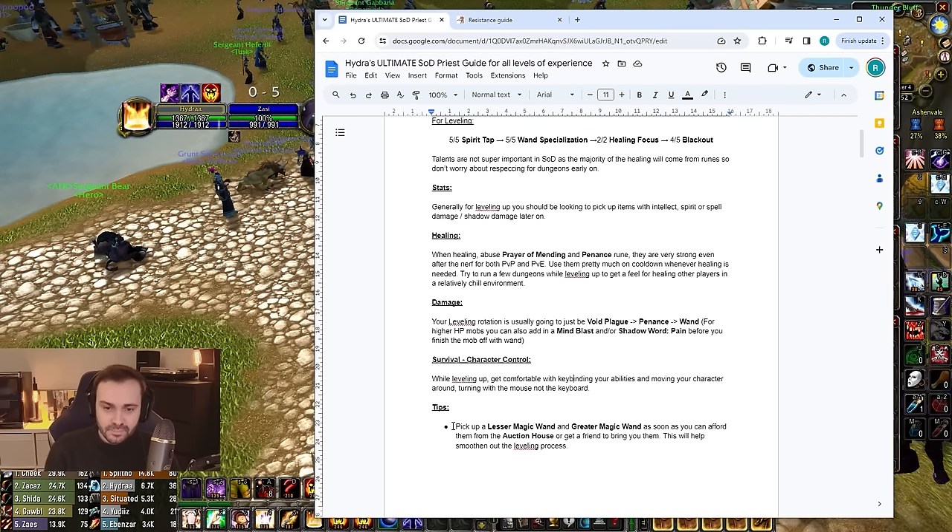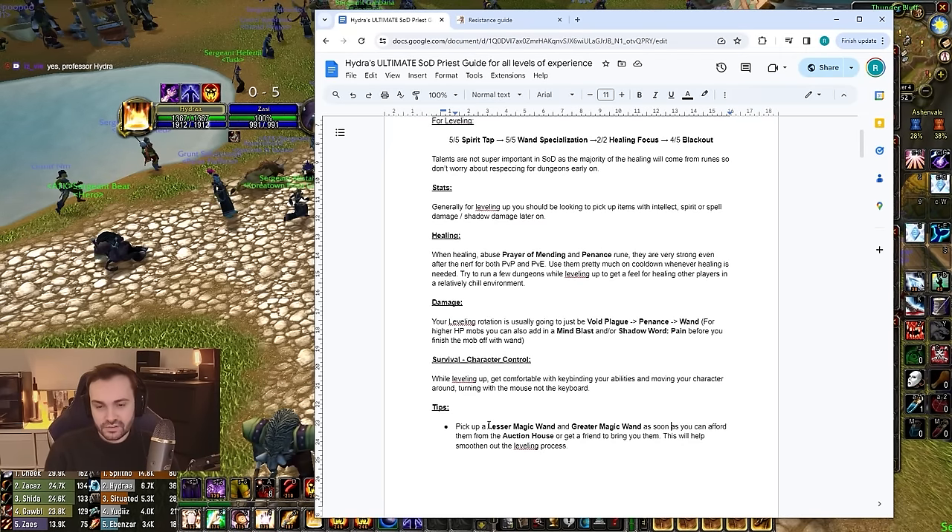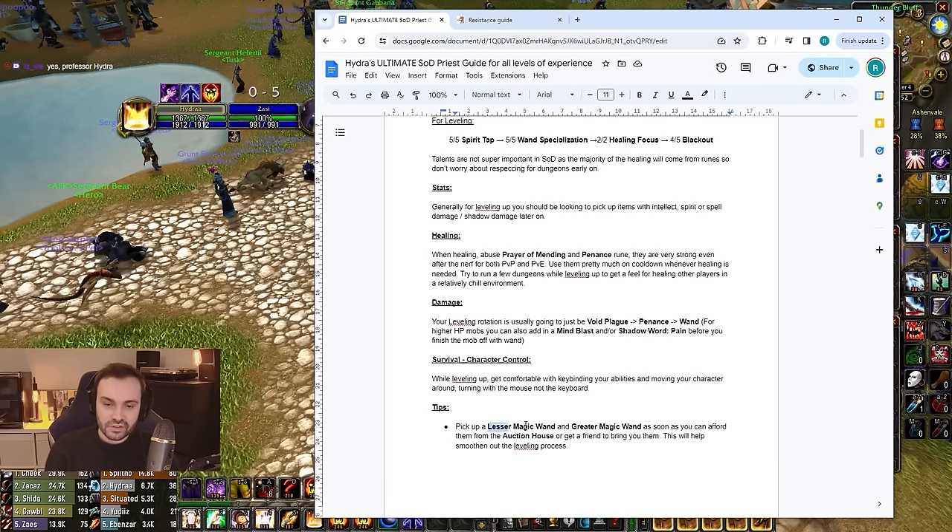Make sure your abilities are keybound — don't be clicking stuff. A couple of tips: make sure you pick up the Lesser Magic Wand and the Greater Magic Wand as soon as you can from the auction house. These are much better than everything else available and will help you level up a lot easier. The runes are strong in the first ten levels but fall off a bit as you get higher, so a good wand really matters. The Lesser Magic Wand is available from level 5 and the Greater from level 13.